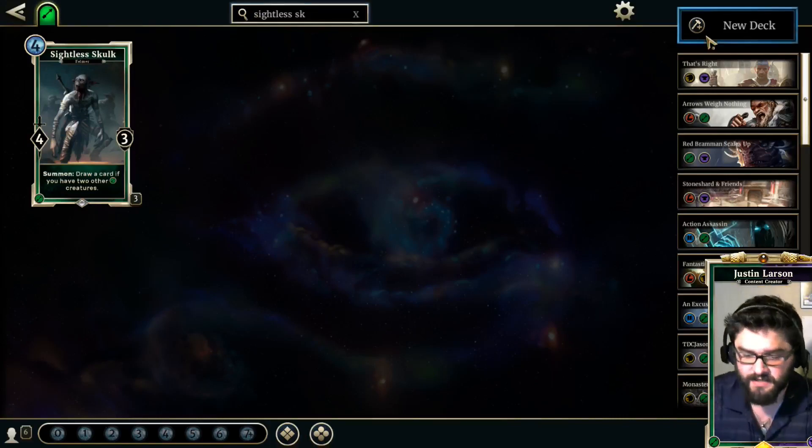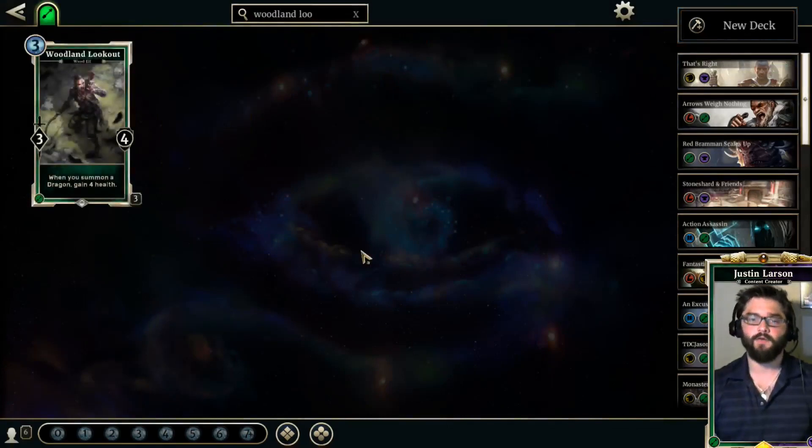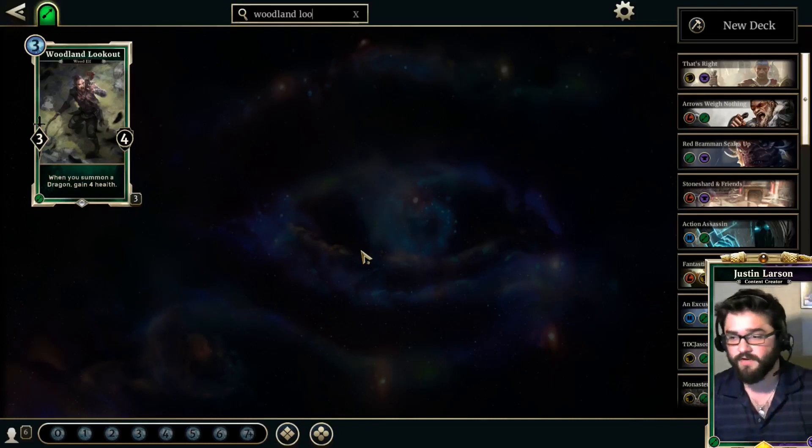The next card is an enabler card: Woodland Lookout. It's a 3/4 for 3 — when you summon a dragon, gain 4 health. This is the backbone of a lot of dragon strategies. Having multiples of this can be a mirror-breaker; if you both slog it out and you suddenly drop two of these and a dragon on turn 15 and gain 8 life, that can turn the tide. It's a 3/4 for 3, making a 2-for-1 not difficult, and it's a common card so it's easy to get.